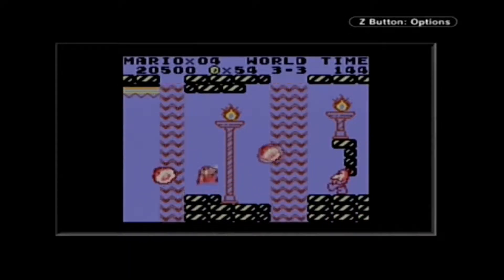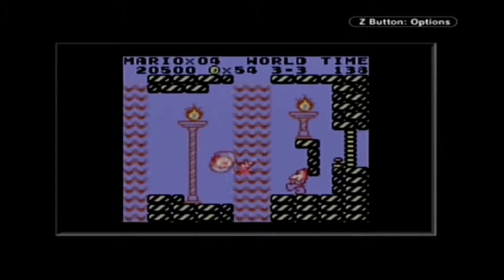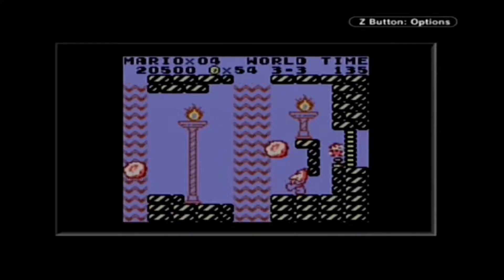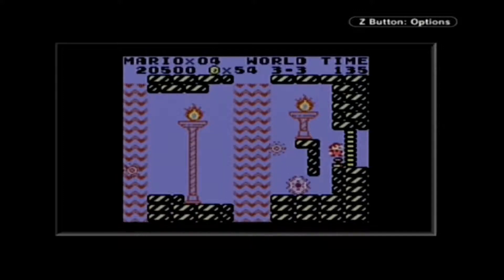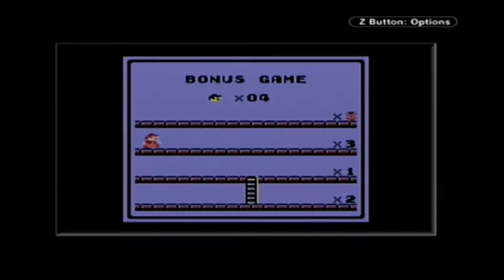After that is the third boss, Hiyohoi. He continuously throws Ganchans at you — the intended method of defeat is to jump off them, over him, and hit the switch to end the level. Instead, when I get hit I use this game's unusually long post-damage invincibility to run right through him and hit the switch. For this one, Daisy turns into a Kumo that jumps away. From the bonus I then get 3 more lives.